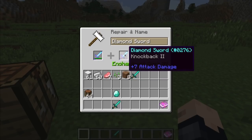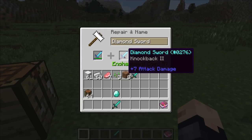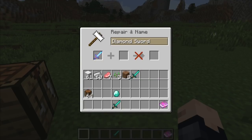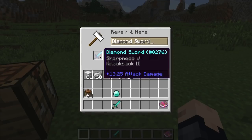This can only be used with the same item type. So if somehow I had an Unbreaking 3 hoe, I couldn't put that in with a sword and expect to get an Unbreaking 3 sword out of that. We already covered renaming, so that's another thing I could do with this awesome Sharpness 5, Knockback 2 sword if I wanted.